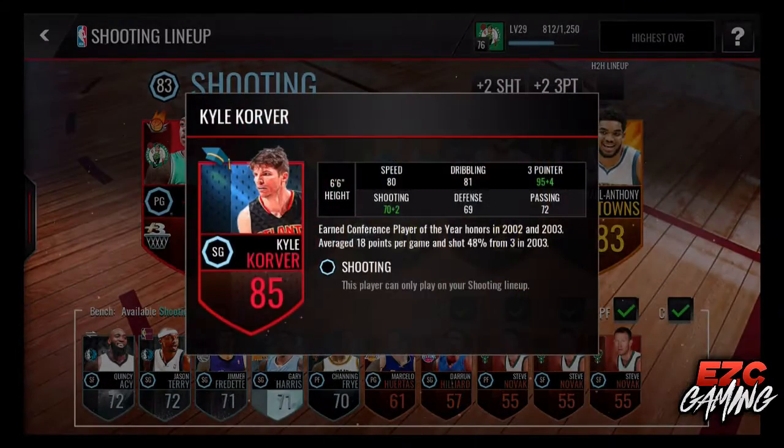80 speed, 81 dribbling, 99 three-pointer — which is the highest it can be boosted. It can be boosted farther but it doesn't show anything past that. Then 72 passing, 69 defense, and 72 shooting. Let's give him a try.